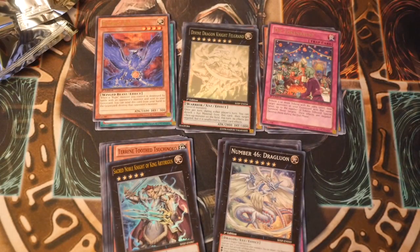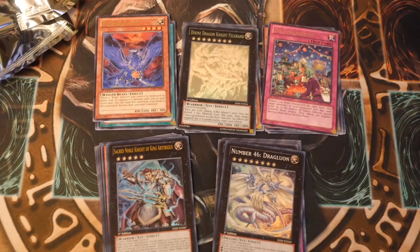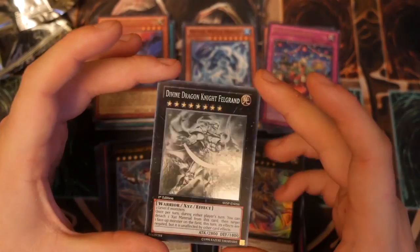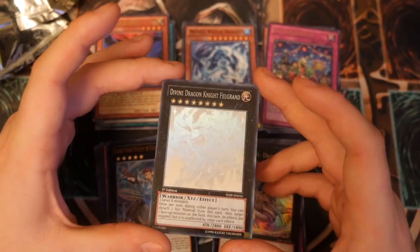So that is our first ghost from our ghost hunting set — do not think this is going to end, we are going to continue this series. Look at that beauty: Divine Dragon Knight Felgrant, Ghost, first Ed. Wow.